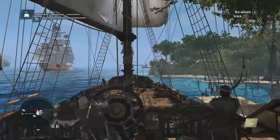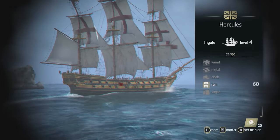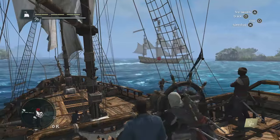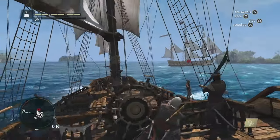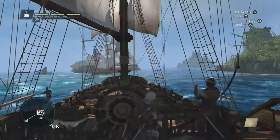We've seamlessly gone from a ground chase right into a naval chase. We could destroy the ship and complete the contract that way, but instead, using the spyglass, we can see that he's carrying a lot of rum. Rum is important in the economy system — it's one way of making a lot of money if you sell it properly. So instead of destroying the ship, we're going to plunder it.